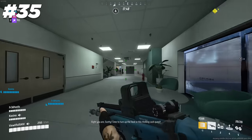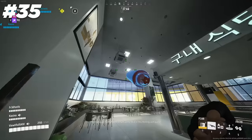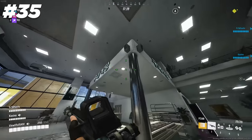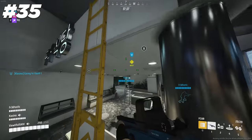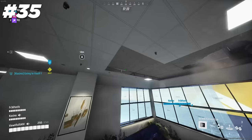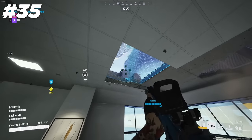When using the dematerializer, in most cases it will only destroy one layer of walls or ceilings, and in many buildings there is usually a loose layer right underneath the real ceiling. If you want to get through any double-layered ceilings, you'll need to either use two charges by pressing primary fire twice, or destroy the soft layer before dematerializing the actual ceiling.